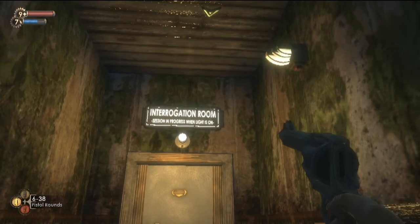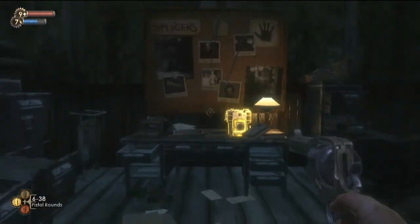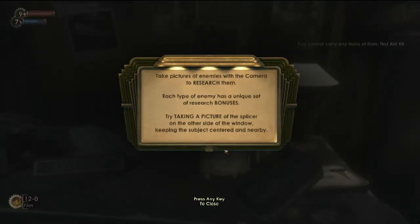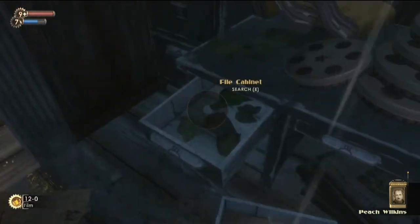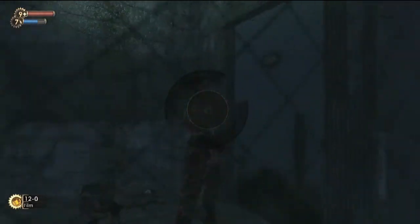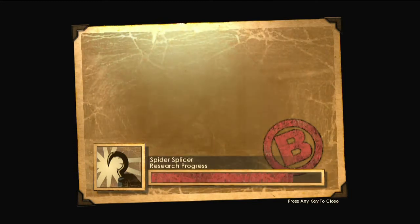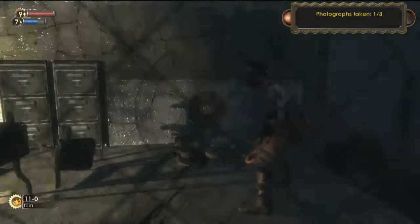An interrogation room — that's probably where we're looking. However, the light is on. Here we go. You can use this to take pictures of enemies. At the cost of film we can take pictures of the splicers, and those will give us different benefits depending upon type. Our first one is increased damage against the spider splicer variety, which is really great. It's going to mean we can actually deal with them.